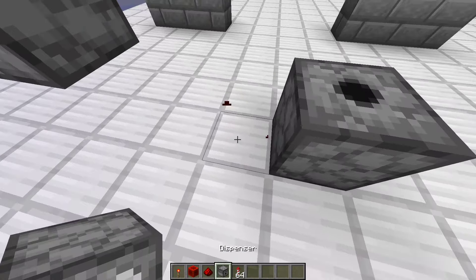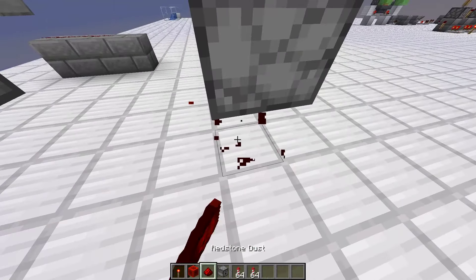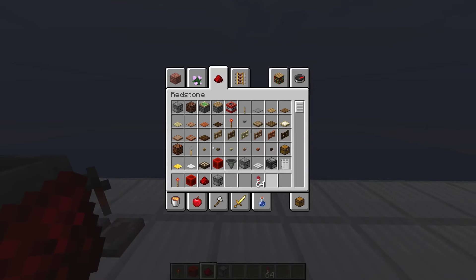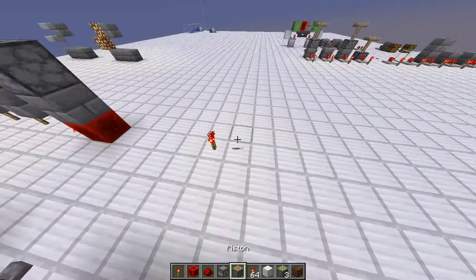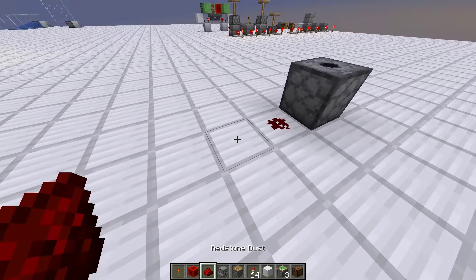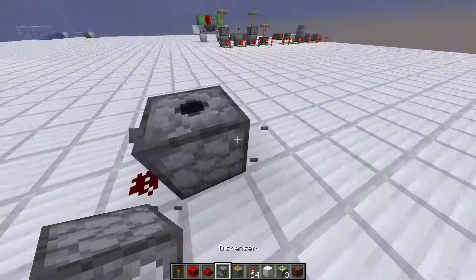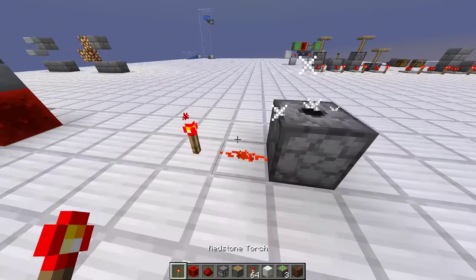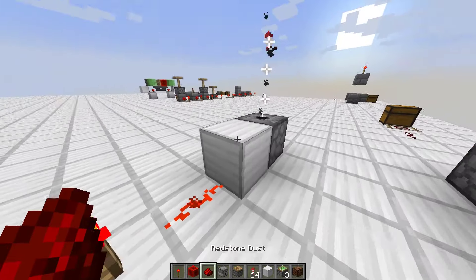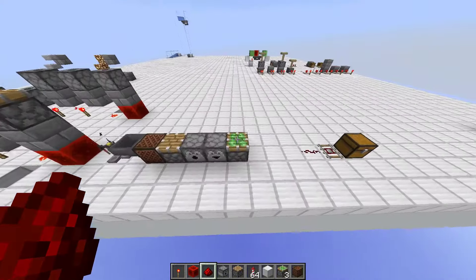Redstone dust is obviously different. It's not going to meet any conditions on its own, so it won't fire off. So what are the conditions for Redstone to be active and work with machines? For most things, it has to already be placed in the world — let's just use the dispensers. There must be power into either the block itself or into the block next to it, pointing into the block.